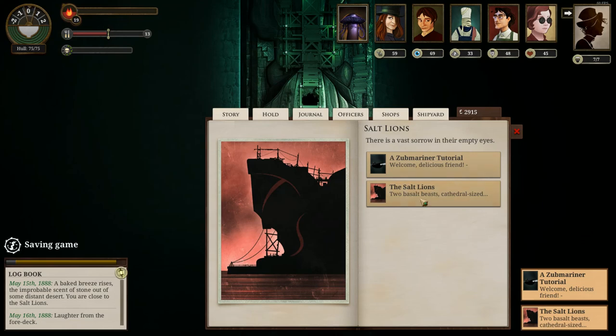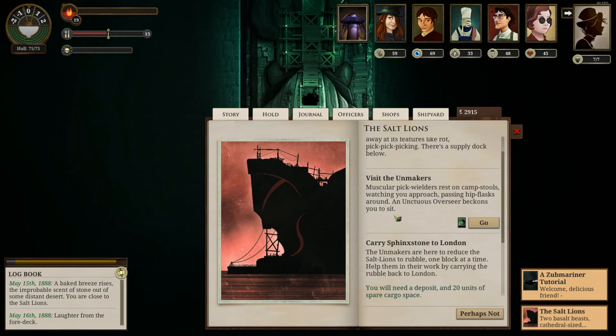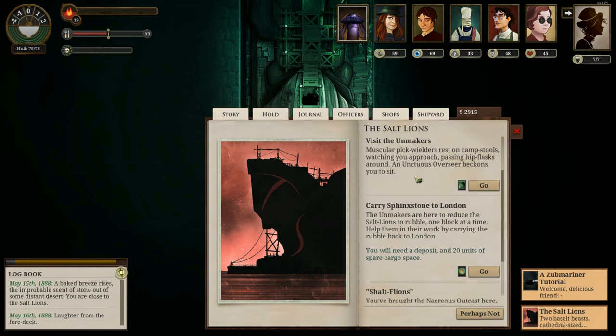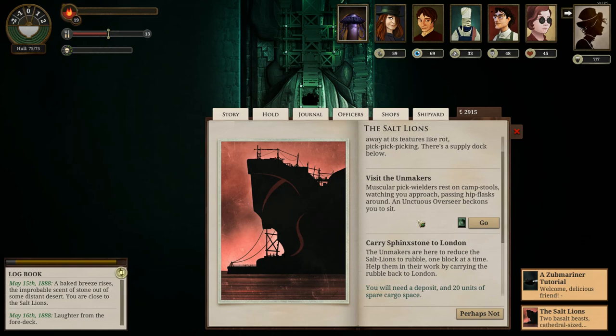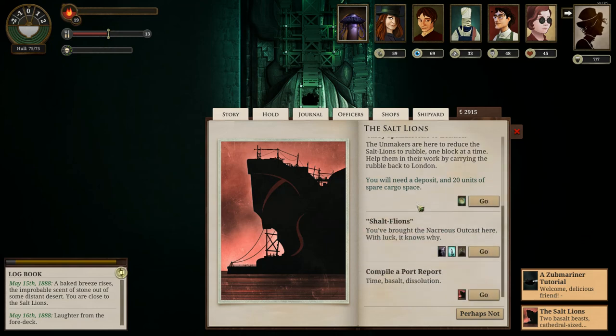All right, Salt Lines. We've obviously been here before. Visit the Unmakers — muscular packwielders rest on cabstools watching you approach, passing hip flasks around, and an unchoose overseer beckons you to sit. I want to say this option was here last time. This does seem vaguely familiar — we'll see, I guess.